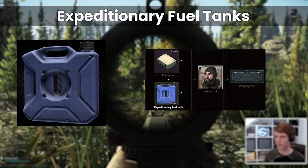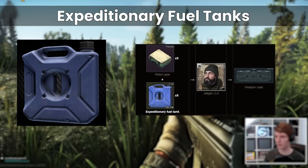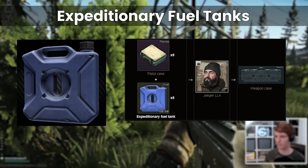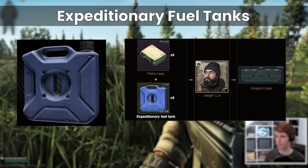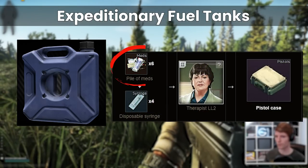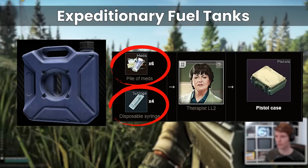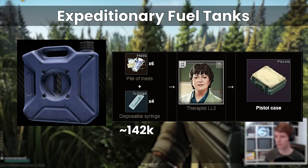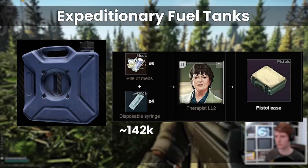There is one more strange barter that can be done with empty expeditionary fuel tanks: if you have five of these and five pistol cases at Jaeger 4 you can barter for a weapons case. Pistol cases themselves have their own barter at Therapist 2 for six piles of meds and four disposable syringes, so you can either do that for around 142k each, or buy them directly off the flea market if anyone puts them up lower.